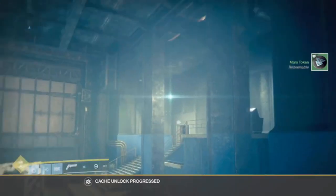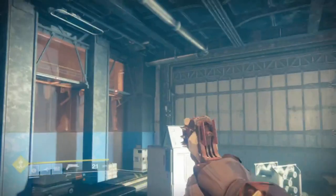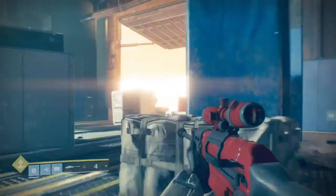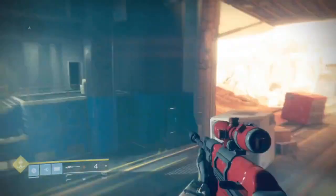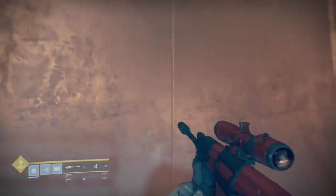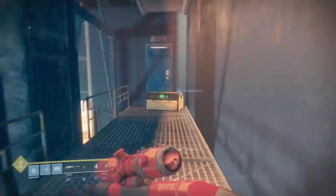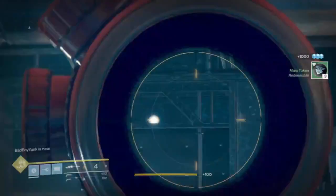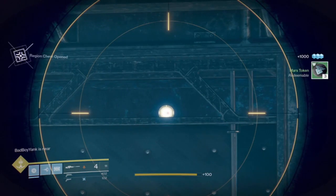Number ten, guys, is right up here. What we're gonna do is jump up here on this bridge — hopefully I can make it — and when you jump up here there's a little surprise: a little golden box. Open that up, you'll see it right there. Number ten.